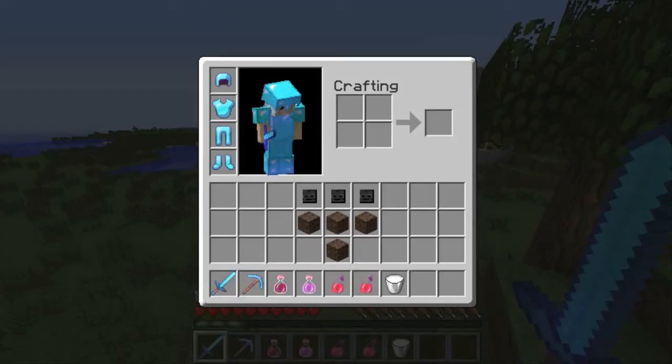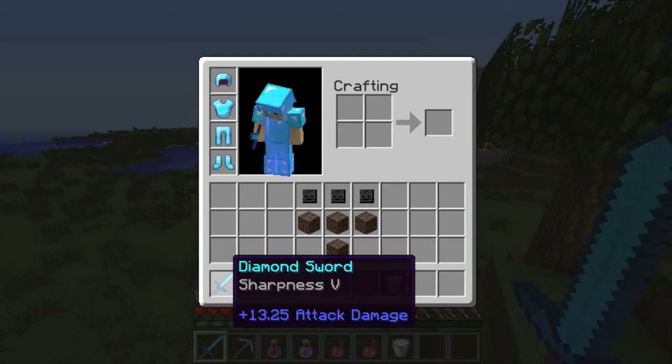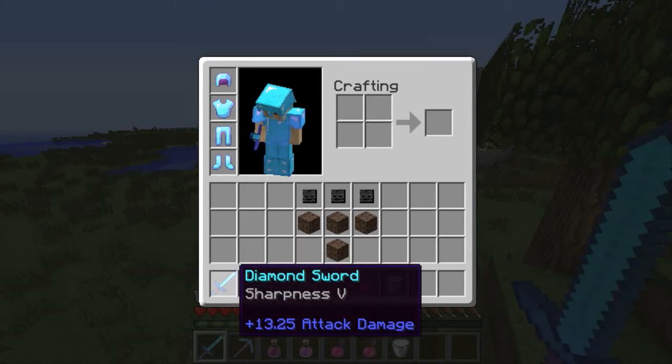And you're going to need a diamond sword. I really think it has to be diamond because nothing compares to diamond. I've enchanted mine with sharpness 5. If you want a powerful enchantment, at least level 4, I would recommend either sharpness or smite. Sharpness works on everything, and the wither is considered an undead mob, so smite actually does more damage to it. I haven't done a test to see which one gives more attack damage, but I might post an annotation if I figure that out.